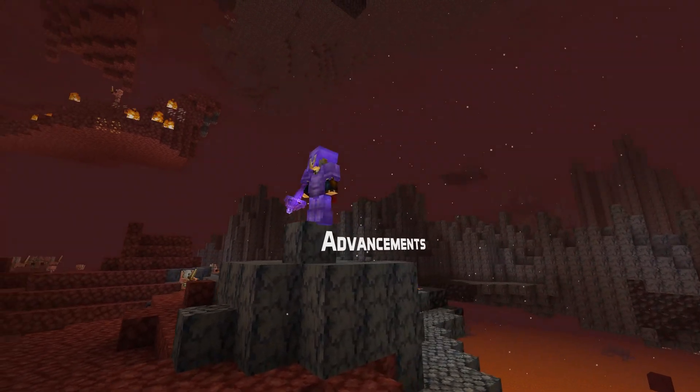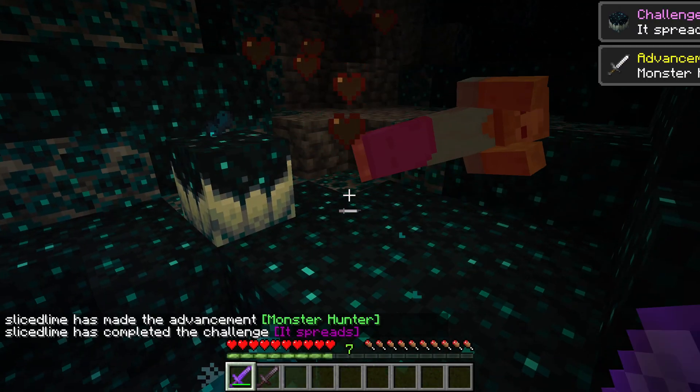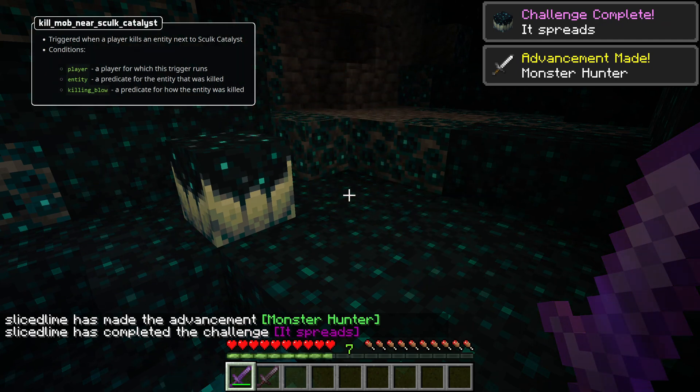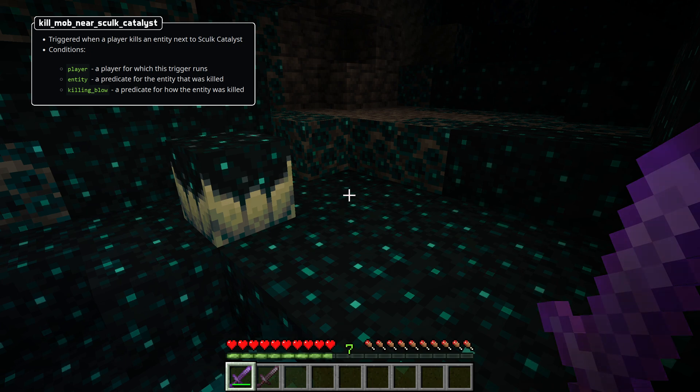My name is SliceSlime and let's dive right in with a new advancement trigger. It's called kill_mob_near_sculk_catalyst and triggers when a player kills a mob near a sculk catalyst, as you might imagine. There are three available conditions for this one: for the player, the entity that was killed, and the killing blow.